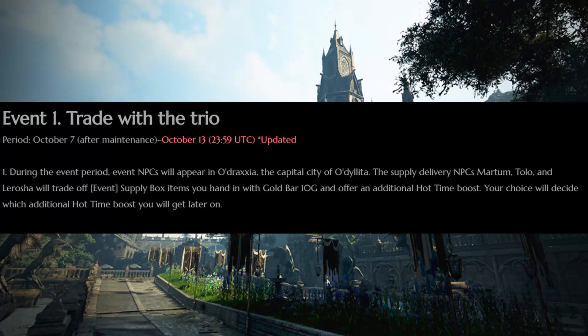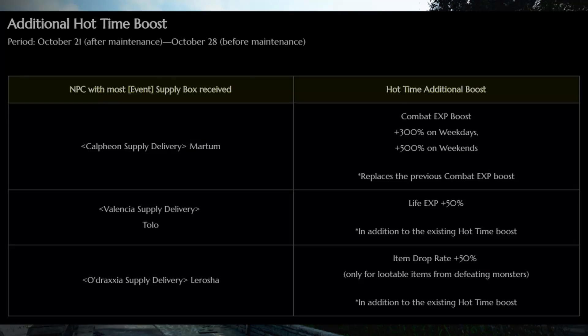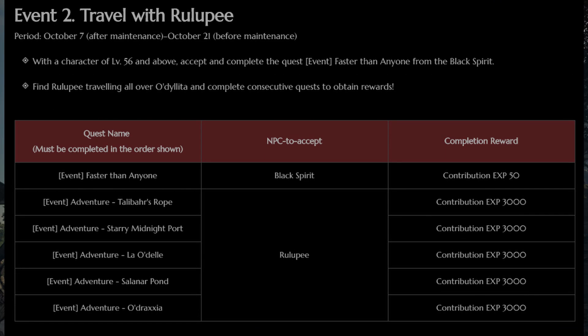For events we have the Trade with the Trio event, which is a challenge event. Every day you will get 3 supply boxes that you can hand in to the NPC in Odraxia, the capital of Odelita. You choose which buff you want and then at the end of the event, the NPC who receives the most will give the NA and EU servers an additional buff. So if enough people give the item drop rate NPC the challenge tab dailies, then we will get a 50% drop rate boost for a week starting in 2 weeks.